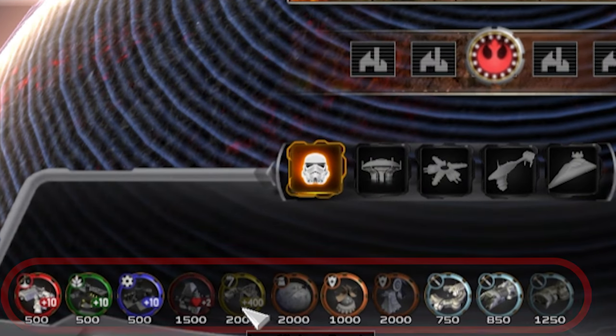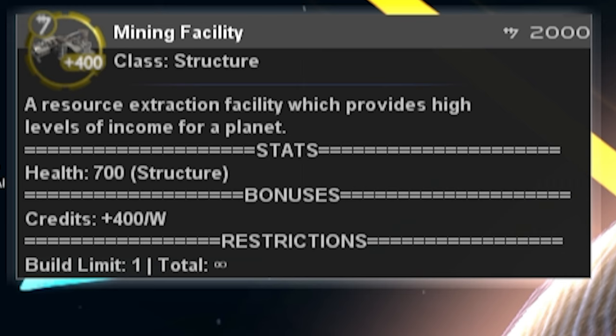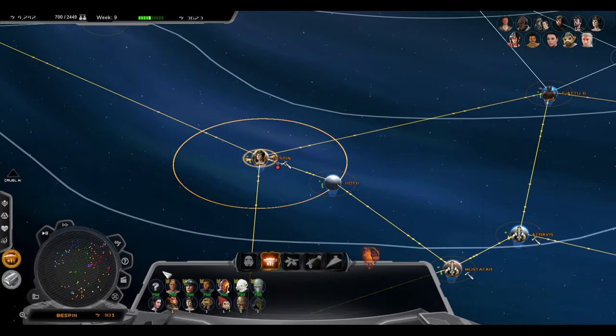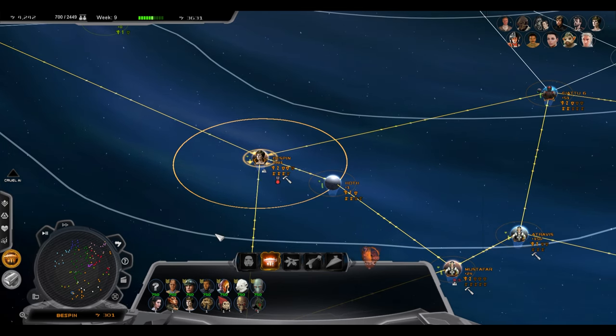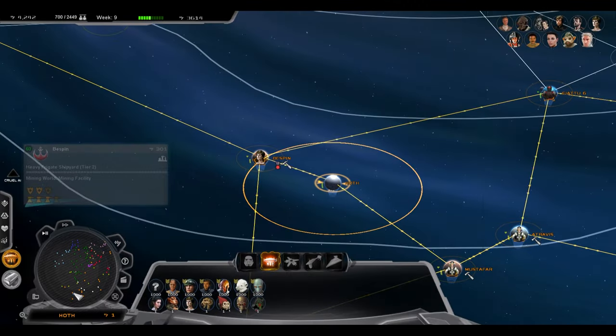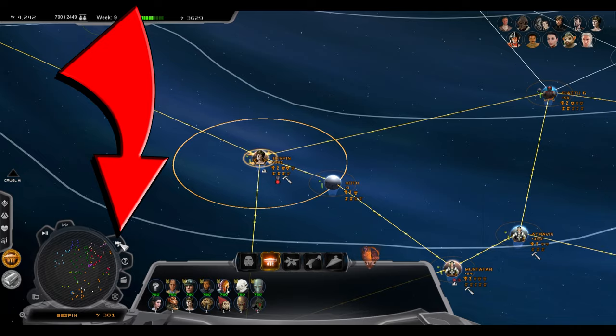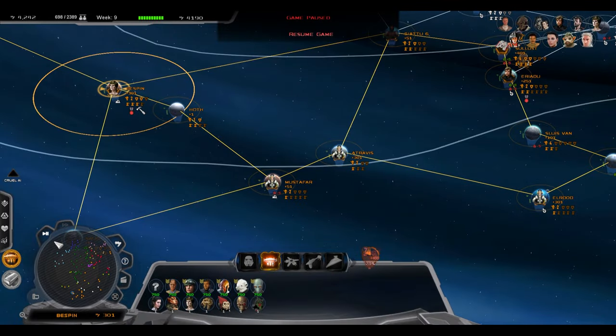Not all economic buildings have an effect on your planetary influence. Mining facilities are available on certain planets and produce a flat 400 credits a week. Planets capable of mining are highly coveted, and will have a small white mining icon visible underneath the planet on the galactic map. If you don't see any white icons under the planet, make sure to turn on the display resources button on your UI and look again.